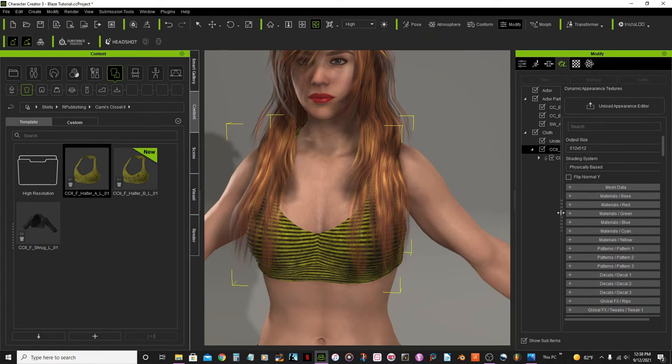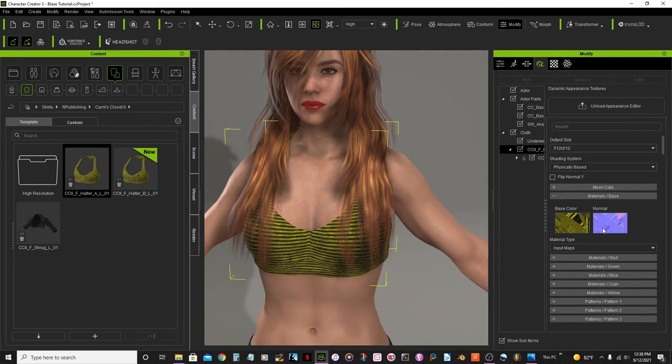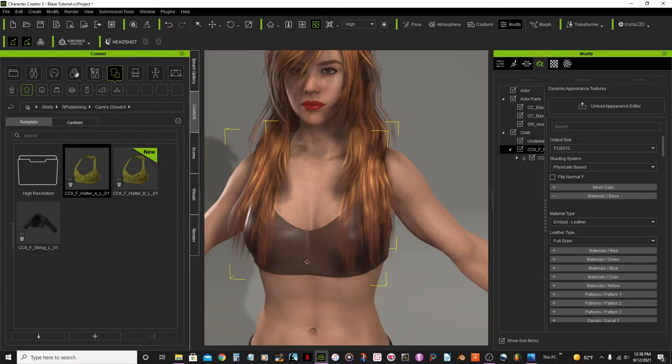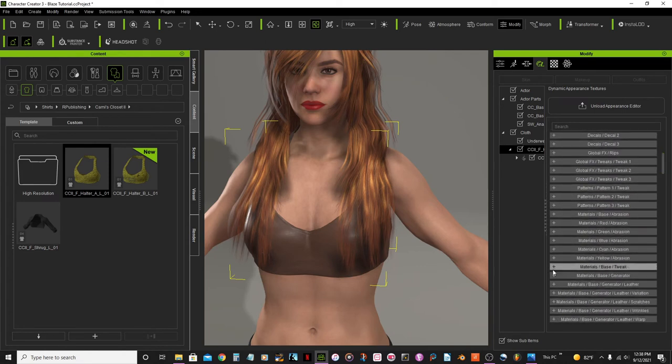Let me expand this. The first option I'll look at is the material base — you can see the texture there. I want to change that. I have to expand this more. I want to change this from input maps to another option.